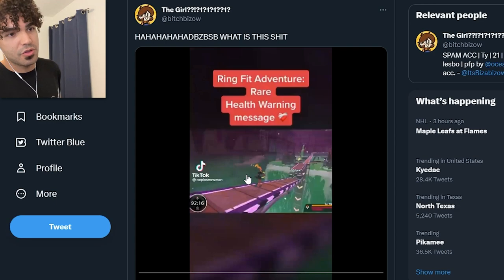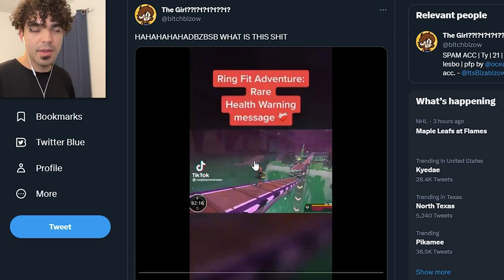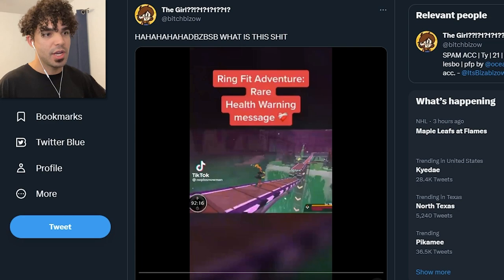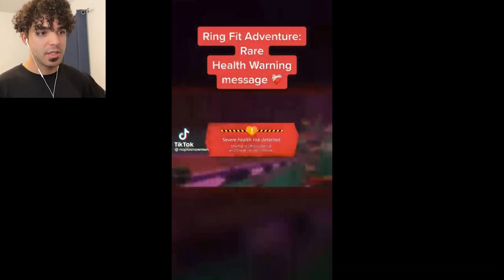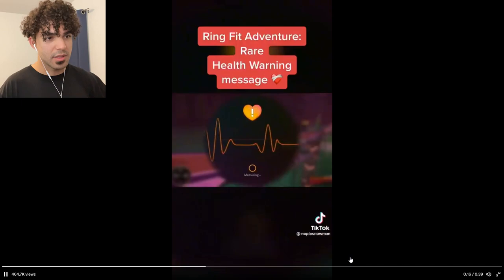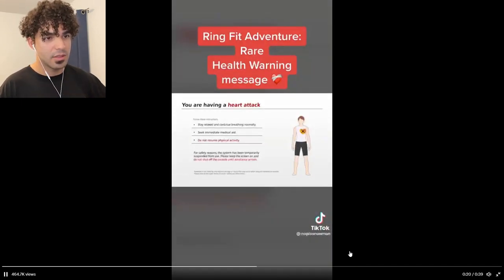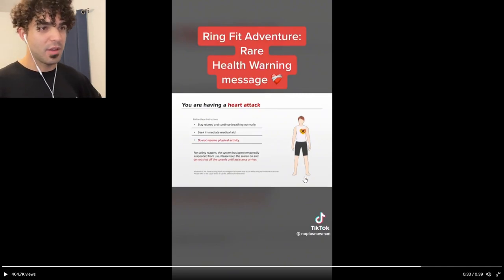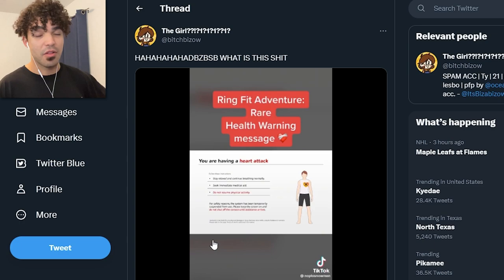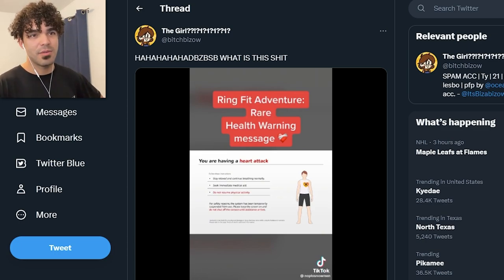This is a kind of funny video. So if you know Ring Fit Adventure, it's like an exercise game. If you play it for too long, you get this weird health message — speed runners encounter this. 'Severe health risk detected. Stop use immediately.' Heart failure check — 'You are having a heart attack. Stay relaxed and continue breathing normally. Seek immediate medical aid. Do not resume physical activity.' Like that's just scary — that would actually freak me out. After reading into it, it's fake. Someone edited it, but it looks so legit. I just thought I'd share it — that was kind of fun. Nintendo would never do anything like that.